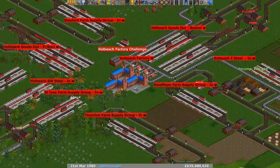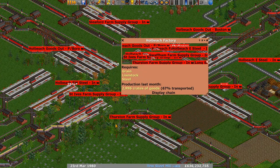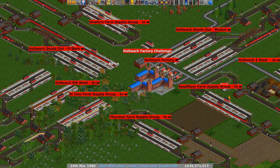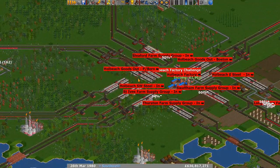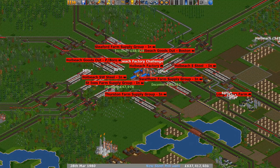For the Whole Beach Factory Challenge, there are nearly 3,000 crates of goods at the moment. The choice here has been to go for lots of slightly smaller stations - a very good way to manage it. I might go more this way myself rather than having a group of mega stations.